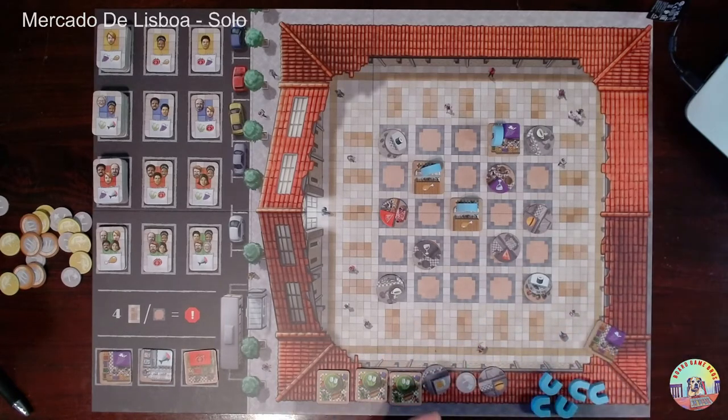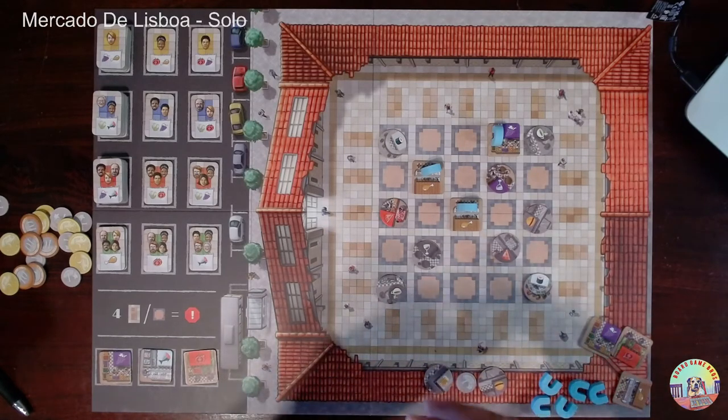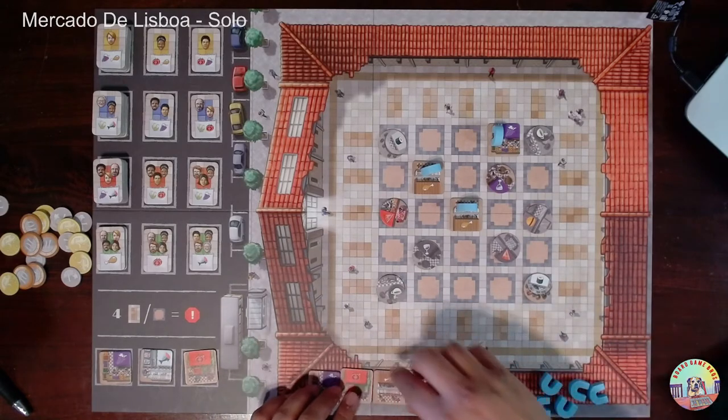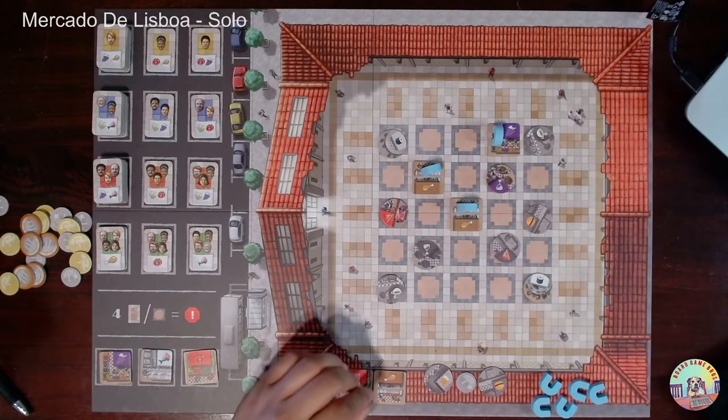Drawing three new tiles: one grape, two tomato — and we did get another chicken. We return the three flowers to the bag. Maybe we should have gone the flower route, but we're here. Let's keep trying with chicken, though grapes remain a secondary option.